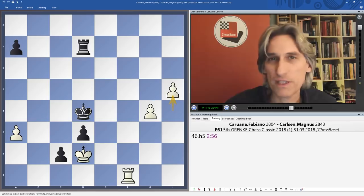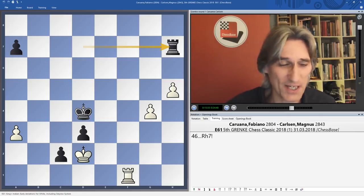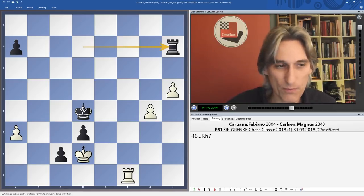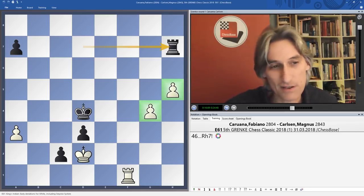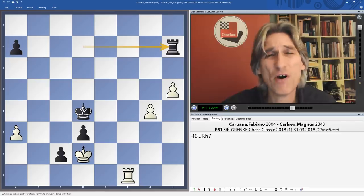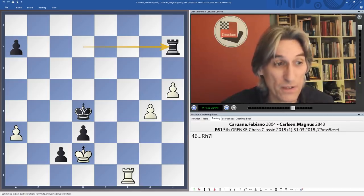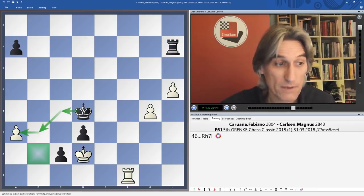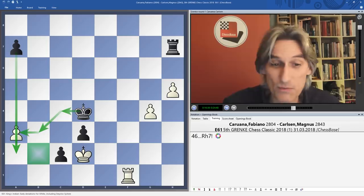Carlsen played rook e7 — he should have played rook h7. It helps when you've got a computer analysing, and it spits out rook h7. So why is rook h7 important? Basically it's to stop those pawns advancing — I know that sounds a bit trite. Normally such a passive move would be far too slow, but here incredibly White really can't do anything to improve his position. Black's basic plan is to bring the king in, take that pawn, leave the king roughly there, and advance the a-pawn.